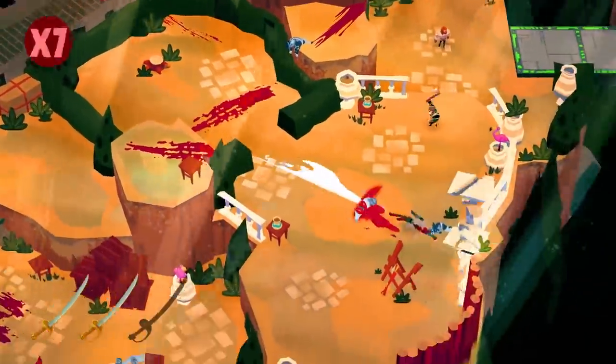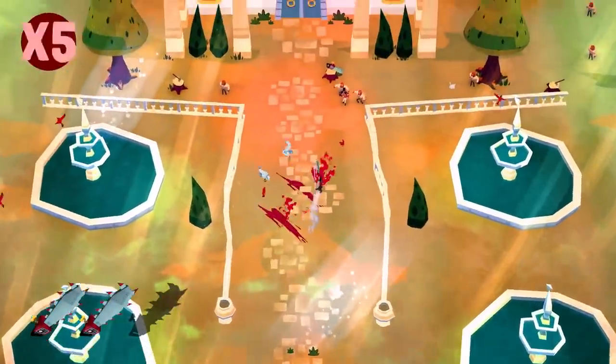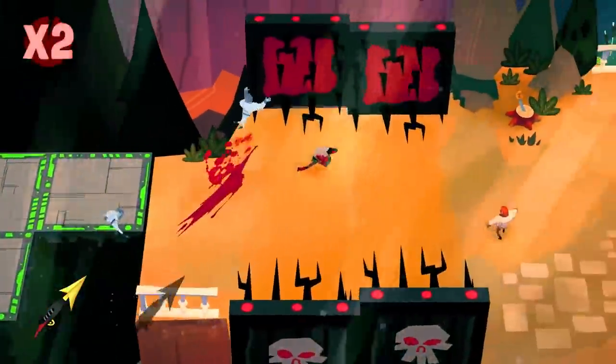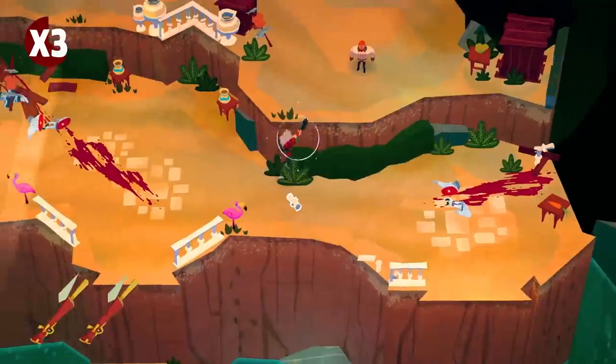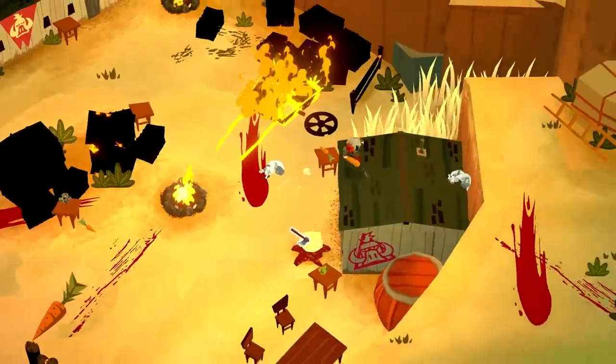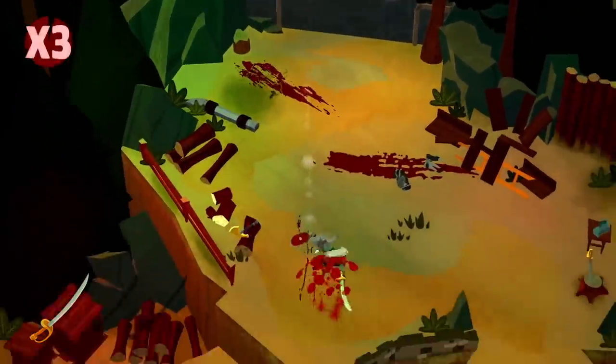Those small moments aside, Paper Cult continually finds new and creative ways to put its run-grab-kill gameplay to use in new and interesting scenarios. New weapons pop up periodically throughout the three-act, roughly eight-hour campaign, but it's the tried-and-true axes, swords, and carrots that became a joy to master and improvise with from one mission to the next.